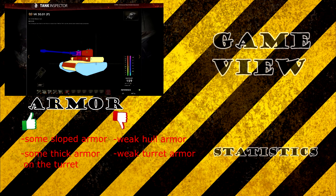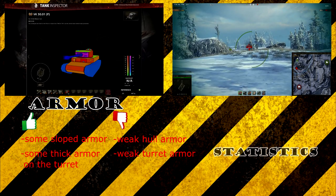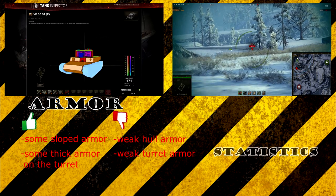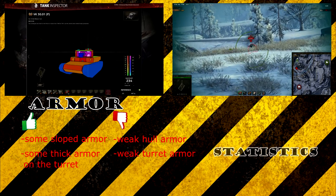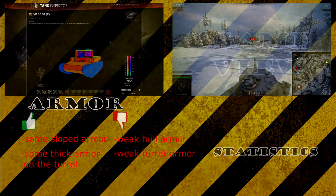If you wiggle and the enemy shoots while you wiggle back the other way, the shot will bounce. The same applies to your turret: if someone is aiming for your turret or you're fighting an enemy at close range, drive backwards and forwards or sideways to make it really hard for them to aim at your weakest points. Those are two techniques you should keep in mind.